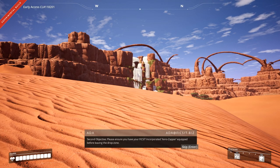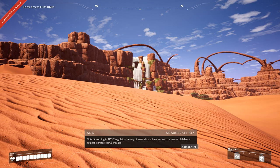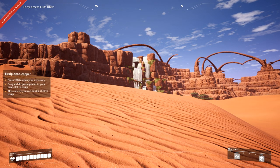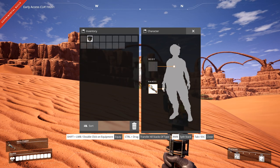Second objective: please ensure you have your Ficsit Incorporated Xeno Zapper equipped before leaving the drop zone. According to Ficsit regulations, every pioneer should have access to a means of defense against extraterrestrial threats. Normally you would meet some right away, but we are in passive mode. So let's go ahead and equip our zapper, even though there is nothing to zap. You basically right-click.